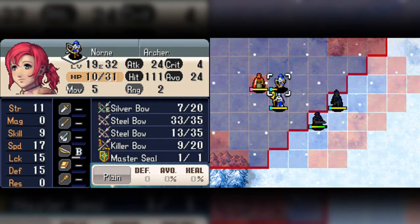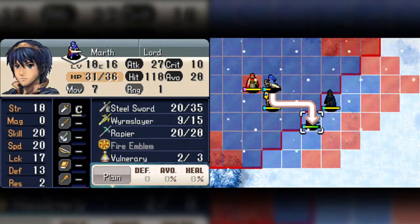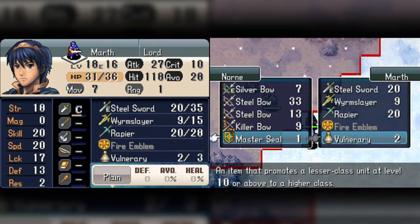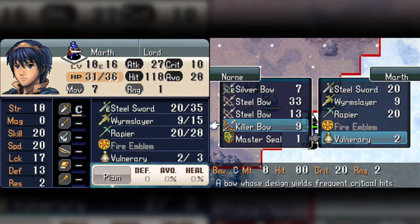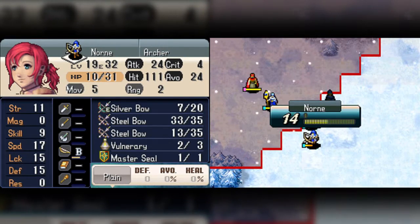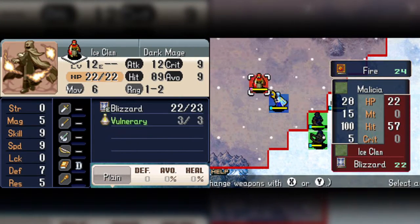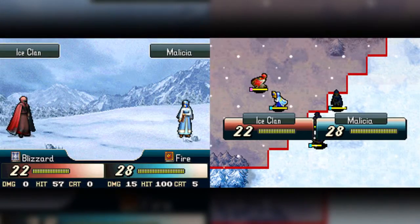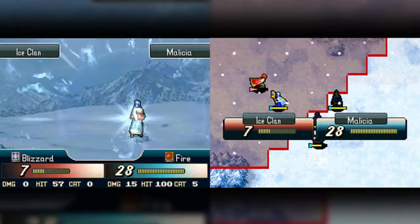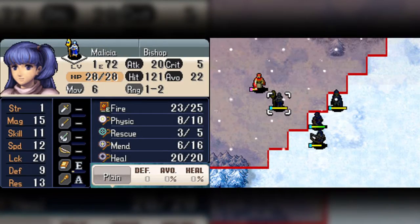There we go. And now we do the same thing. Or let me trade, actually. Here, Marth — hold on to my killer bow for a second. I'm still only at 20. I guess I can keep Militia here, even though I have a bad feeling she's probably gonna get killed by the wyvern. But at least I don't have to worry about her getting killed by this Dark Mage.